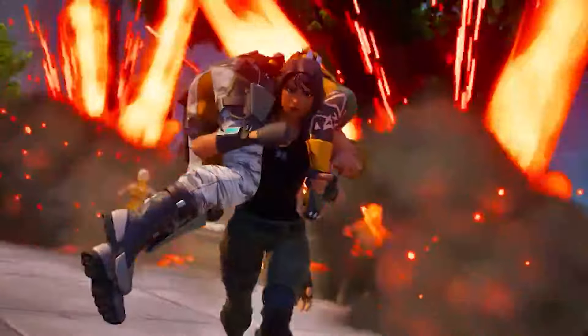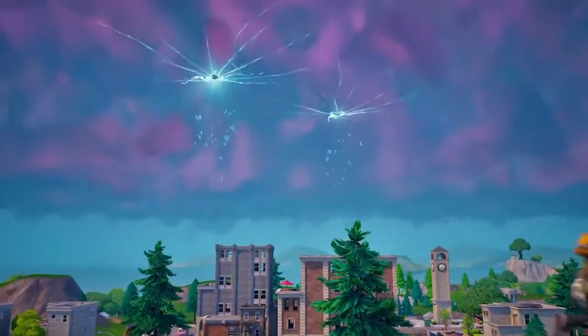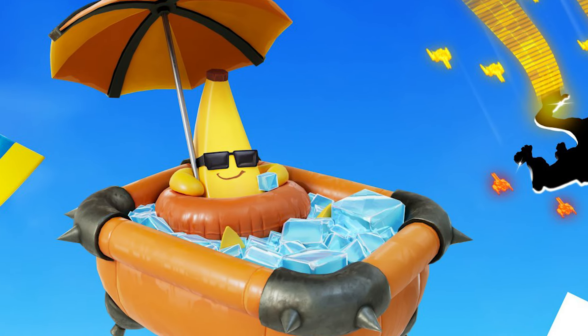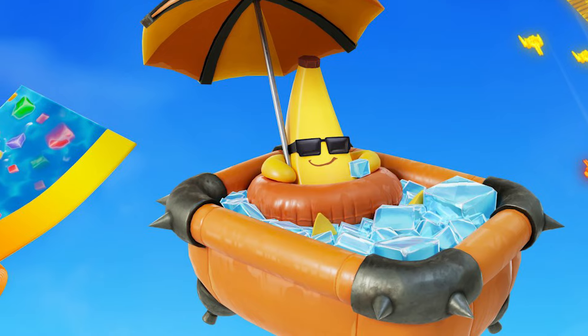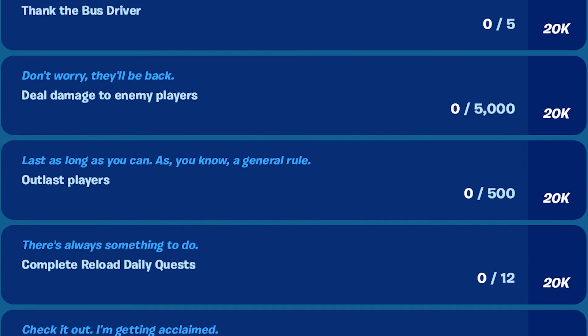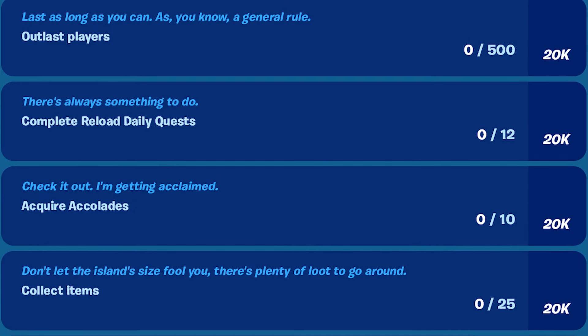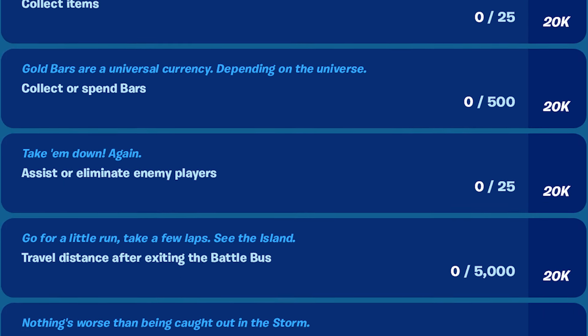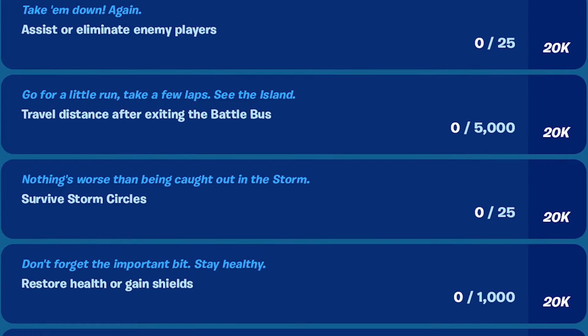On top of that, we also have three other free cosmetics you can earn at launch: the Nanabath Backbling, the Digital Dogfight Contrail, and the Pool Cubes Weapon Wrap. You're going to be able to unlock these by completing quests that go live at the very launch of Fortnite Reload. So all in all, there's going to be four free rewards at the launch of this new mode that you guys can literally unlock today.